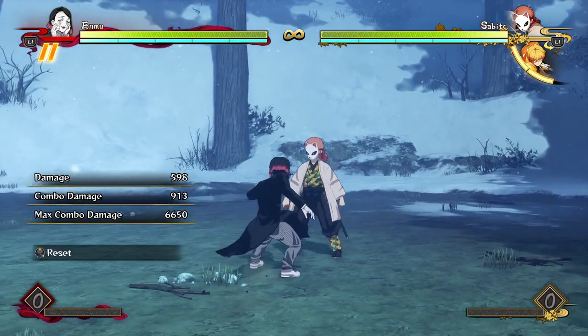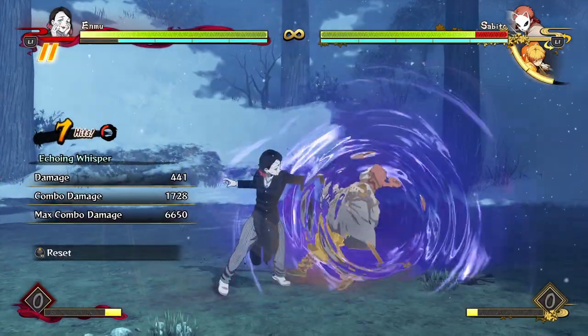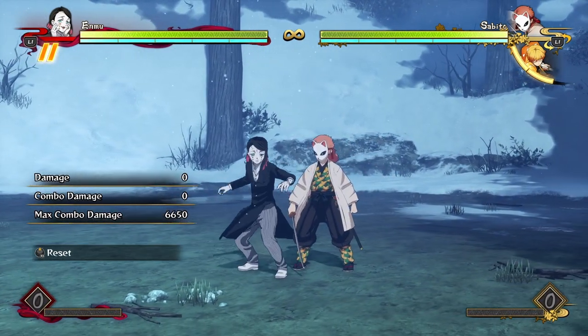Maybe you can dash in and do some extra mix-ups off of that. Off of any red attacks or red combos — like your armor attack, tilt attacks, or any of your unblockables — I recommend you go for a reset instead of a combo, because you're not going to get much damage from a combo anyway.